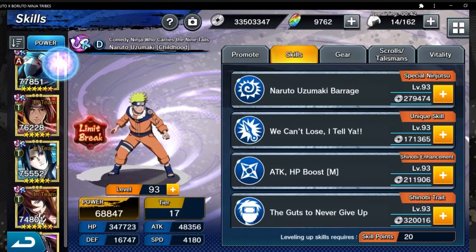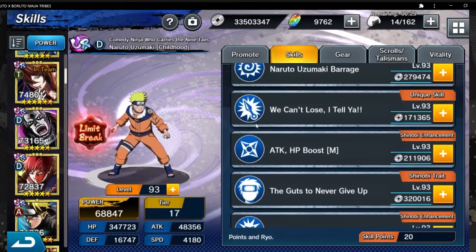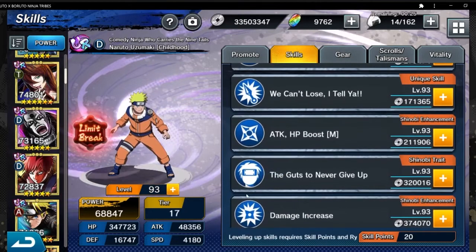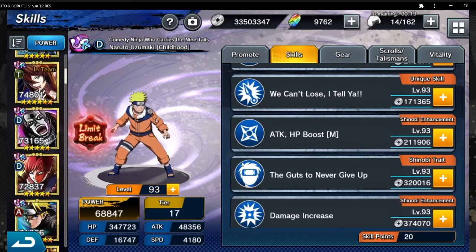His Jutsu is really good for defense — it definitely reminds me of Killer B, I'll compare them in a sec. Skill 2 deals single target damage and boosts all allies' damage reduction rate by 14%, which is actually one of the better Skill 2s. Extra defense always helps — you can never go wrong with extra defense.